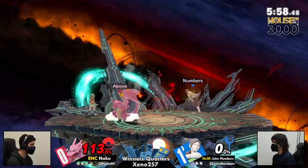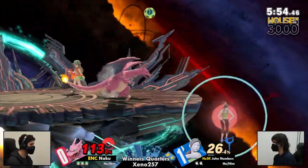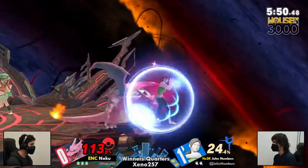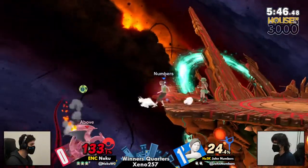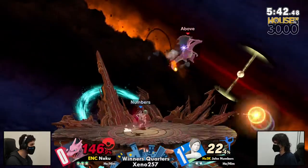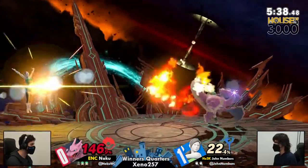Noku gets it with the spike right there. This is going differently, much differently from the first game. Noku's holding on to his stock now. He has to be careful though — Wii Fit Trainer just barely not killing while going there. That ball was wonderful. Zard is very heavy, so he's going to use that to his advantage, but he's big too, so it's an easy target for the soccer ball.